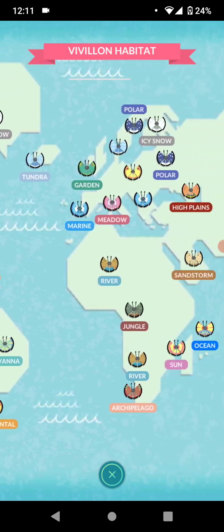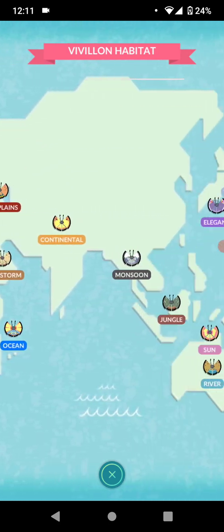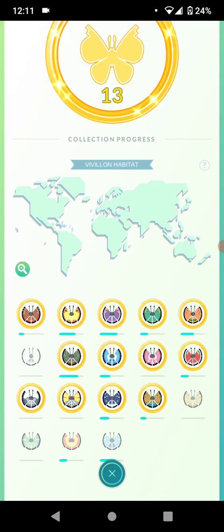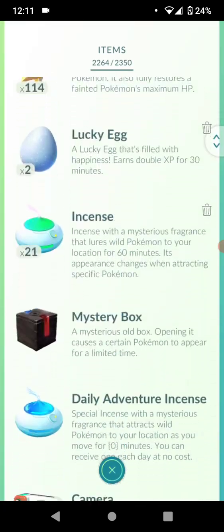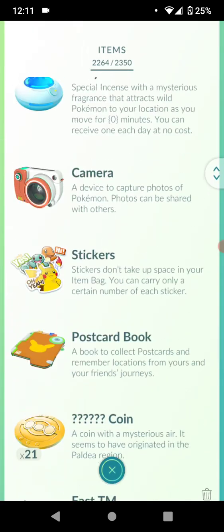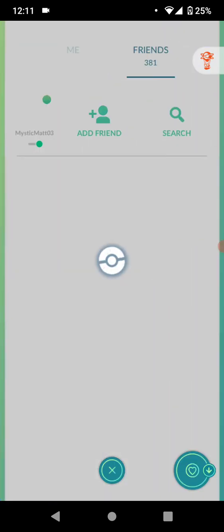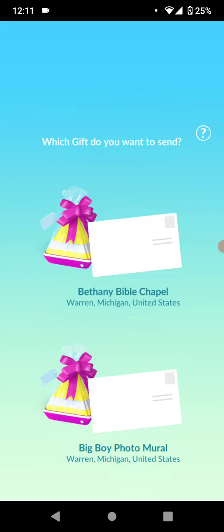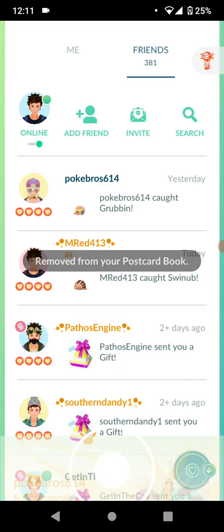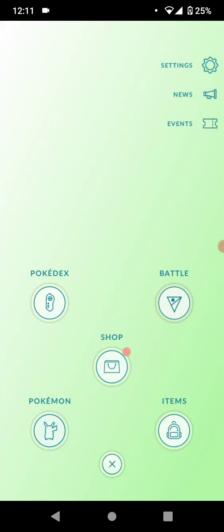Let me know in the comments below what pattern you have — there are some cool ones. My favorite is actually Ocean and we're going to be evolving to that one today. Going to your postcards: I have all these gifts saved and I'm at 245 out of 300 storage. When you go to send your own gift you can tap it and then pin it — you can pin up to three of your own postcards per day. I'll unpin this one since I don't need any more Polar.